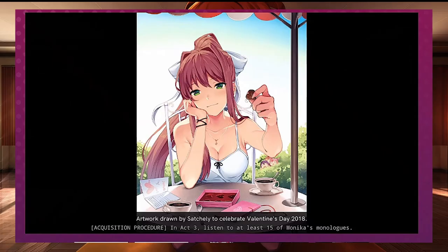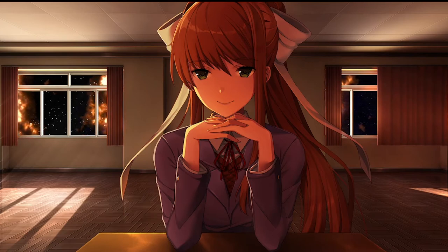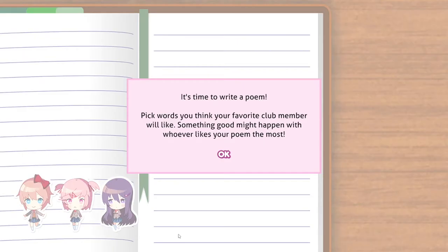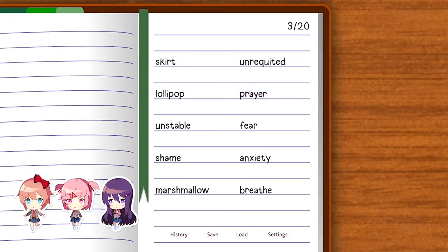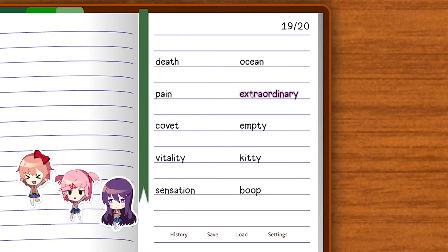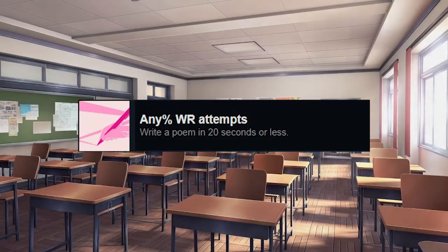I suggest turning on the Auto feature, maxing out the text speed, and finding a way to pass the time. If you press the skip button, you will receive this picture and a playful scolding by Monica. Now that we are past the story-related achievements, anything from here on out requires you to complete certain tasks. Starting with completing the poem minigame in 20 seconds or less — my tip is to just click on the words in the bottom left or right as quickly as possible. Upon completing, you will earn the Any Percent World Record Attempts achievement, as well as this picture.